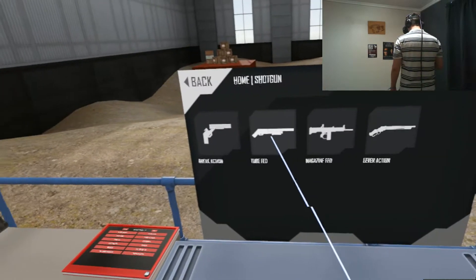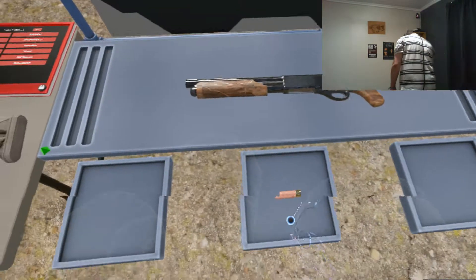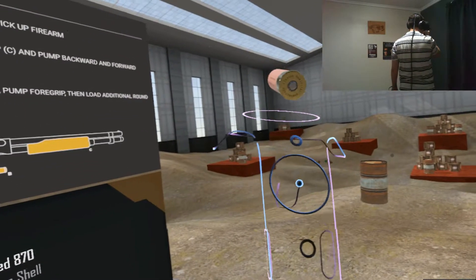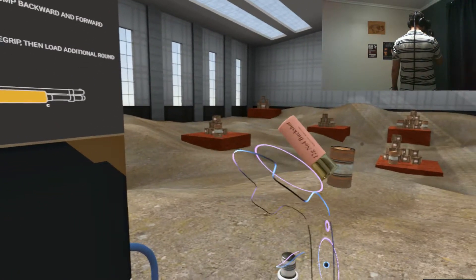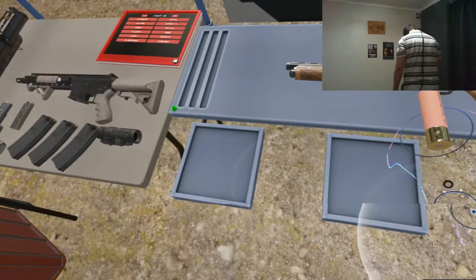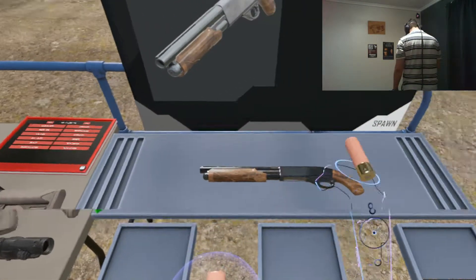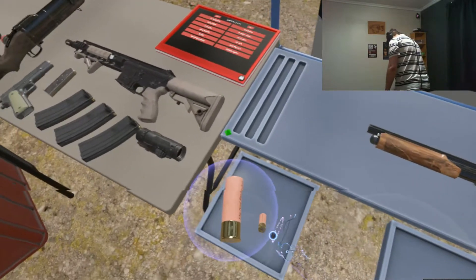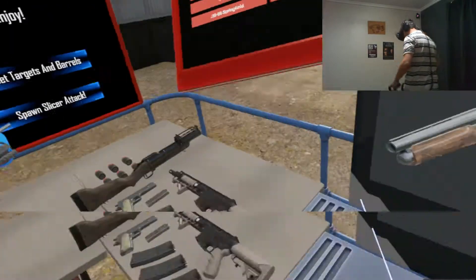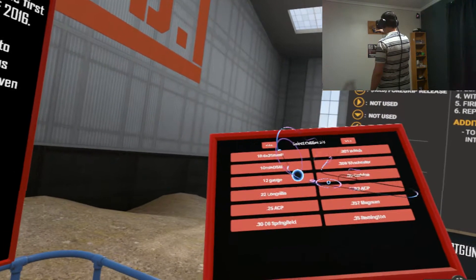Just to give you a bit of an idea of the level of detail, I'm going to grab a shotgun. This is the chopped 870, which fires a 12 gauge shell. Here's the shell — we can look it over and see all the detail. You can even read '12 gauge number 4 buckshot' on it. We can put that in one of our pockets, and if we push this button, every time we grab a shell it spawns a new one. This is the ammo selector.